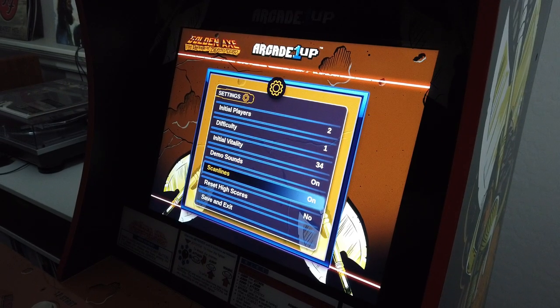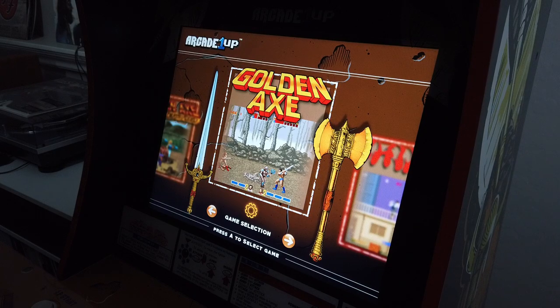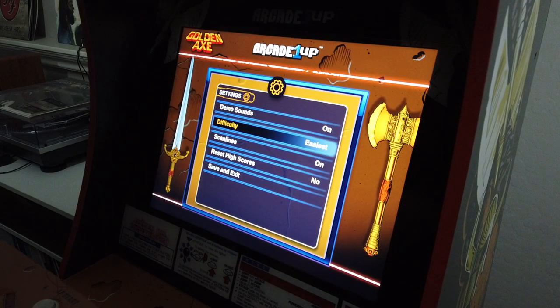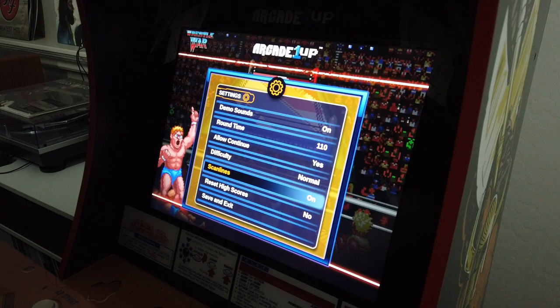One of my favorite things that Code Mystics does is they include the dip switch settings. These would have been settings that the arcade owner would have been able to adjust. Having access to this really allows you to fine-tune each game — whether you want it to be easier to play, reset the high scores, or make it look different with scan lines on or off. This is a great addition, and it seems like a staple that Code Mystics includes every time.